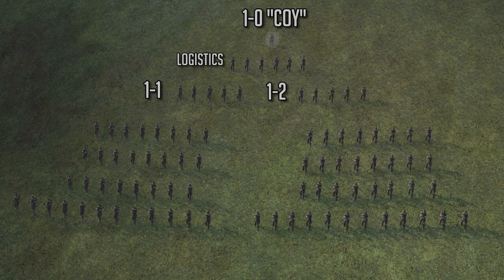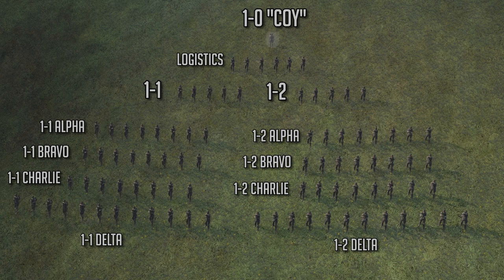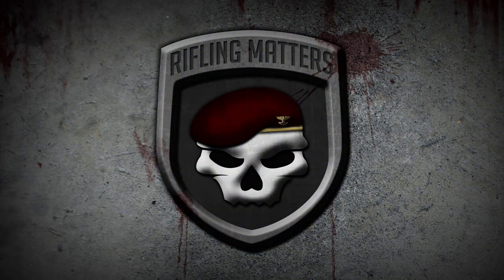In summation, we have a COI commander, 10, controlling both platoons who are designated 11 and 12. They then consist of infantry sections designated alpha, bravo, charlie, and delta. This concludes part 1 of basic training.